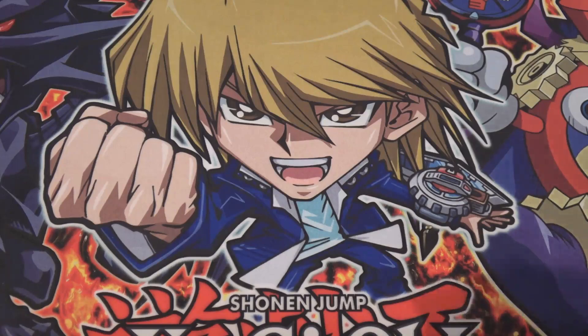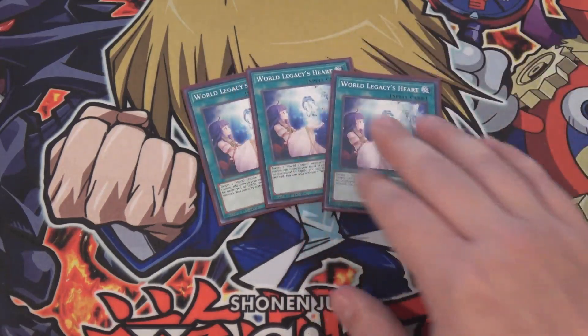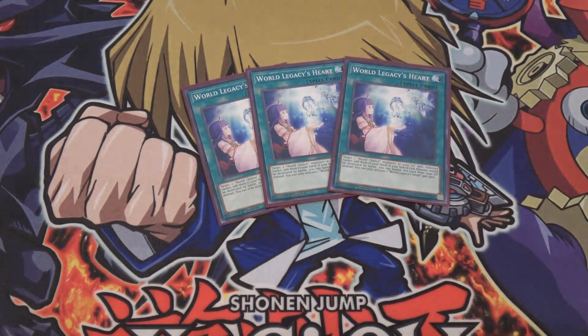Now moving on to spell cards. First we have World Legacy's Heart — this card helps out a ton. It lets you get two World Chalice monsters from your graveyard with different names and add them to your hand, so it recycles them. It also protects your Link monsters by banishing it from the graveyard. It's not dead in the graveyard — it still has an effect. That's why I feel three is a must right now.